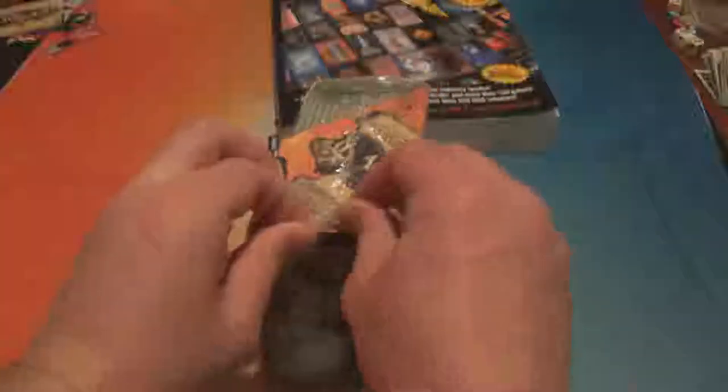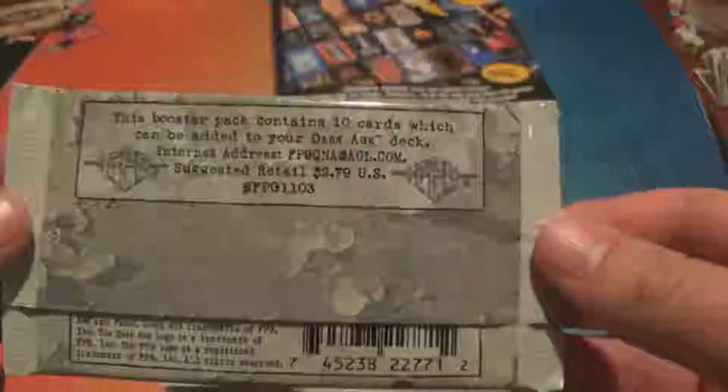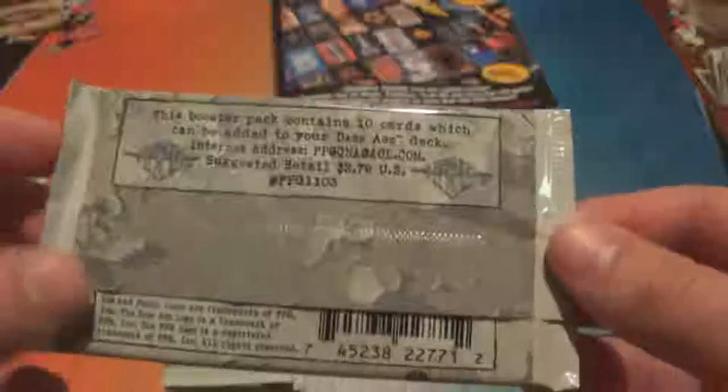The booster box sits at an angle — I don't know why, it's just slanted. It's going to be a nightmare for stores to display. It is a cool-looking box though. It reads: Dark Age, an FPG game system — 36 limited edition booster packs per box. Each side of the box is separated. This booster pack contains 10 cards which can be added to your Dark Age deck. There's an AOL.com internet address — I bet that still works. Suggested retail: $279 US.